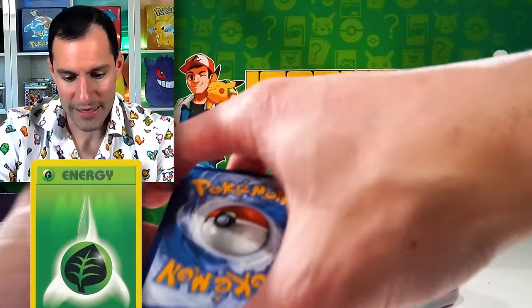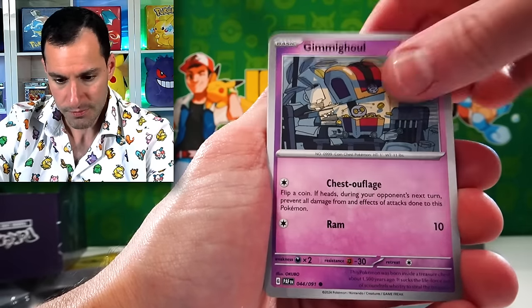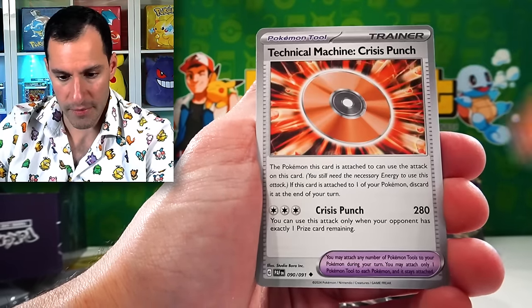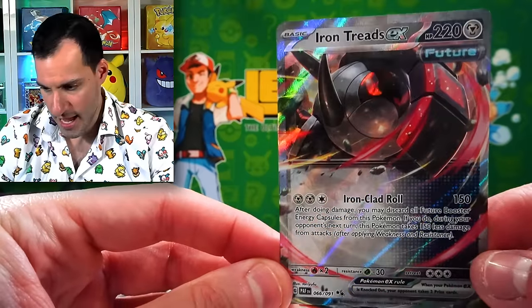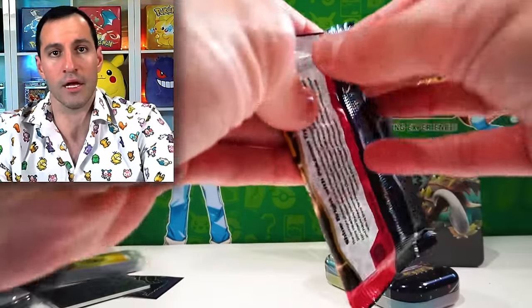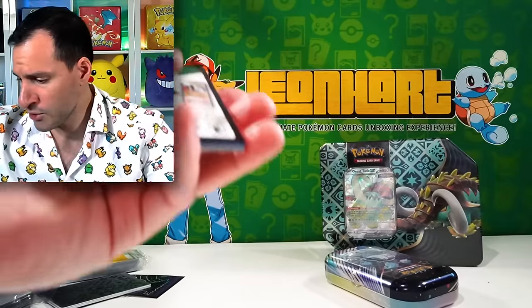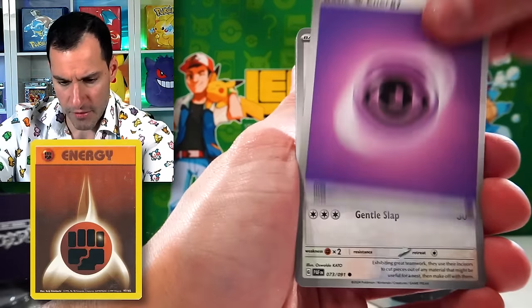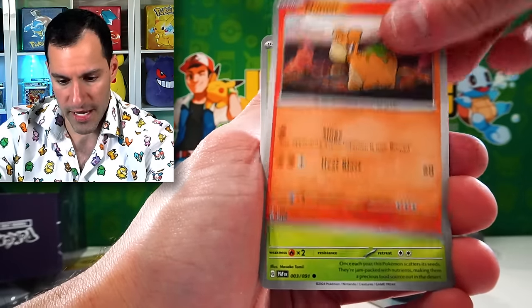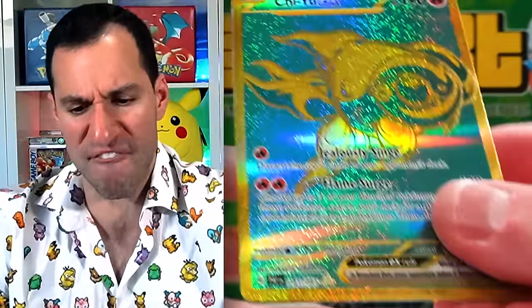Thanks to the Pokemon Company for sending the Paldean Fates product. Here we go — Leaf Energy. Mime Jr., Gimmigoul, Generator, Lapras, and Iron Treads EX — another ultra rare going into the pile for one lucky Heart Squad member. It could be you! Fighting energy — a quick reminder, if you missed my previous video, it's myself back at the library trying to complete an entire master set. A gold card has been pulled.